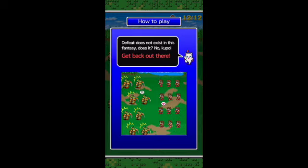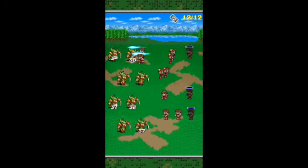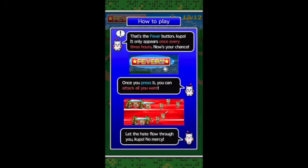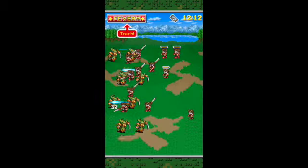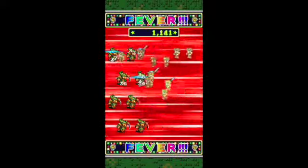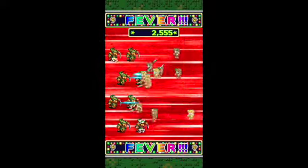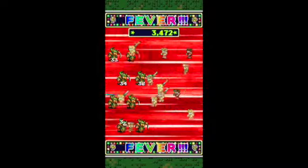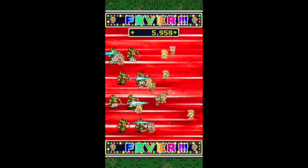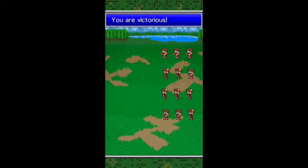Defeat does not exist in this fantasy, does it? No, Kubo. So we've got a full party now and we are going to wipe out these goblins. That's the fever button — it only appears once every three hours. Once you press it you can attack all you want. Let the hate flow through you, Kubo — no mercy! As you can see, once we hit that fever button it's just sliding madness with your fingers. You're going to slide them across the screen as fast as you can, and it's actually pretty fun, especially once you get into the higher rounds.